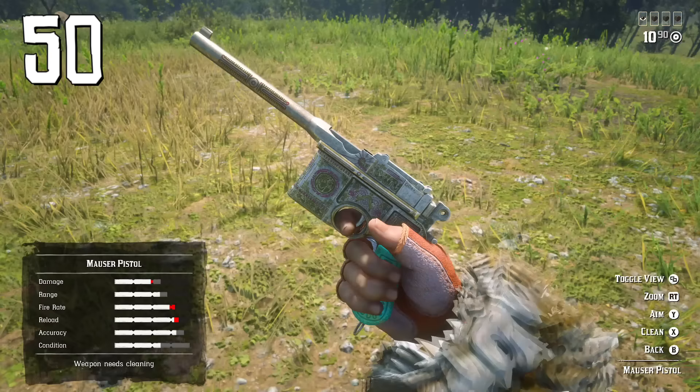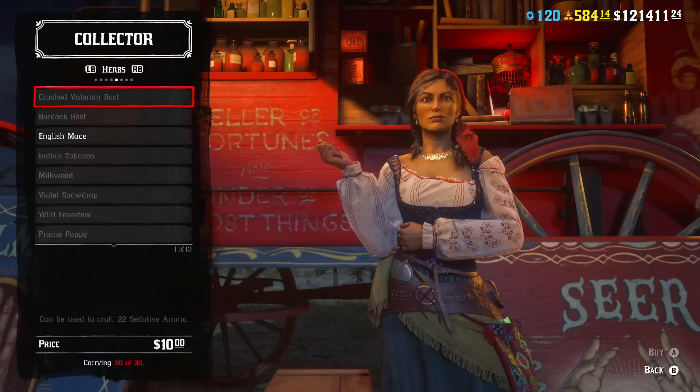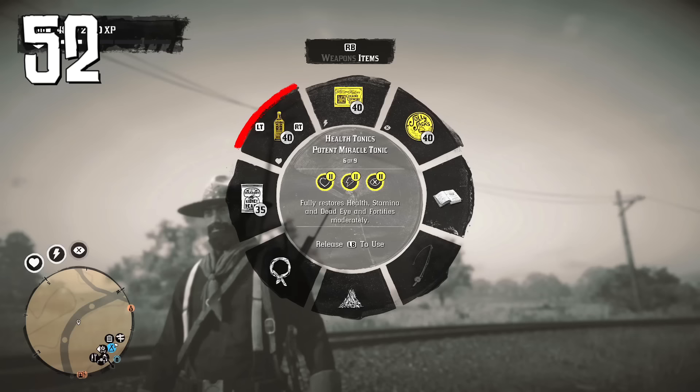Use revolvers for fighting NPCs as they have higher ammo capacity, and pistols for PvP against other players. Shotguns can be used in both PvP and PvE.